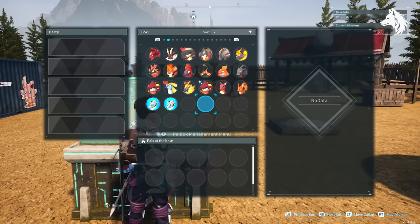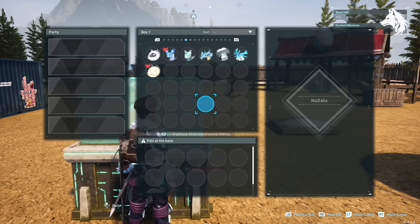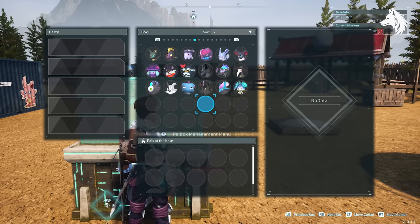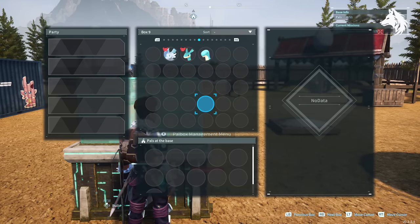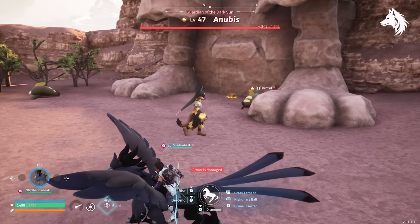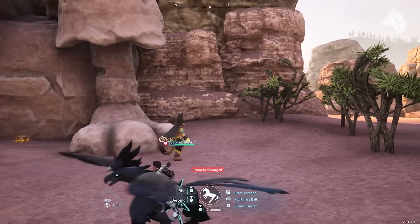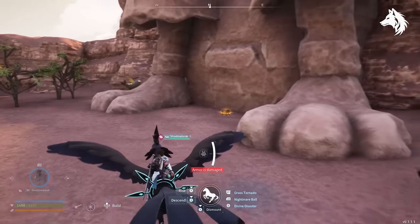Do you want to have an overpowered team of pals mid-game? You can get some of the strongest attacking pals for fighting through breeding. This list only contains pals which are available at high levels in the wild — so over level 40 — but are received by breeding lower level pals together. For example, breeding two level 20 pals, getting you one that is only found at level 45, like Anubis.